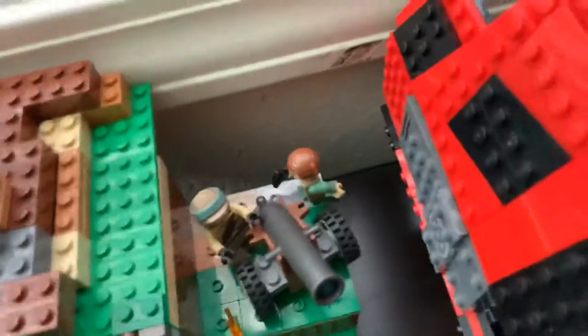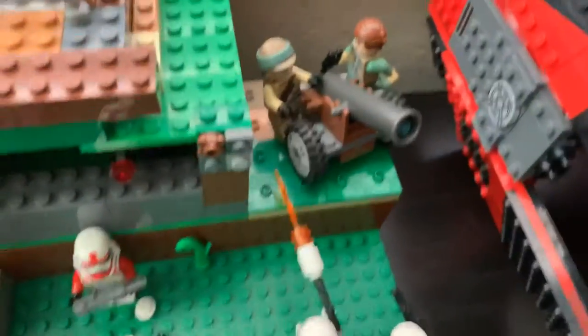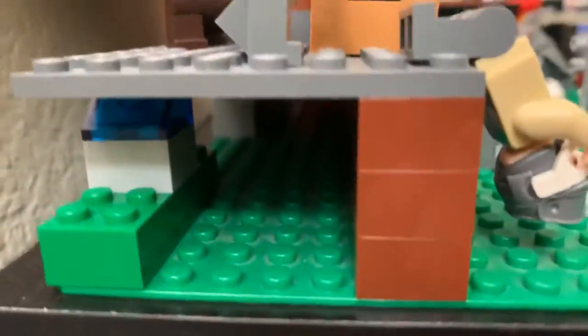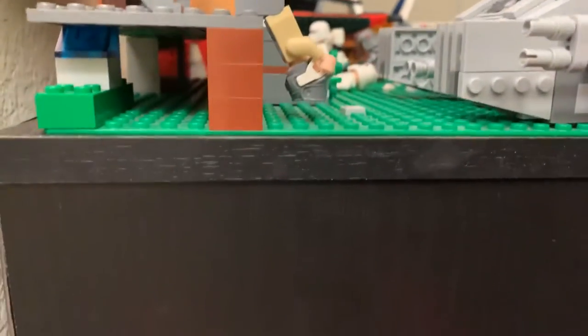Right here is another officer running past the cannon that's about to get burned by the flametrooper, and then right here is the person firing the cannon. How the bunker is built — I just use some random pieces and hold them up. You can see it's clear because that red part is right here. So overall it's transparent, so you can just see inside.